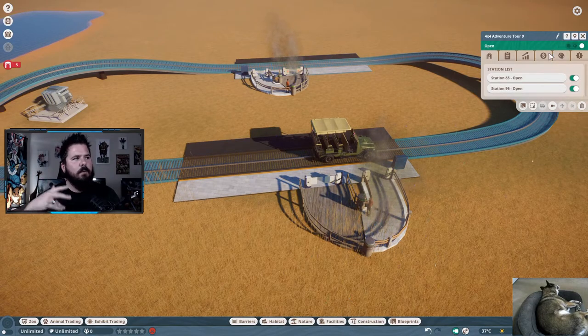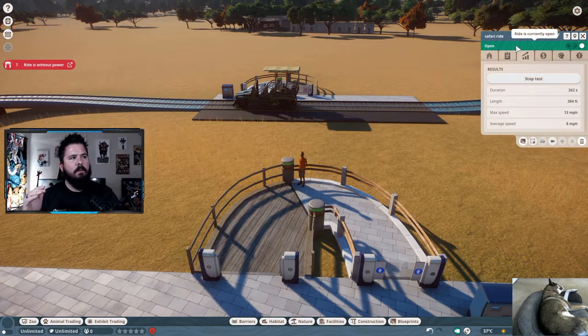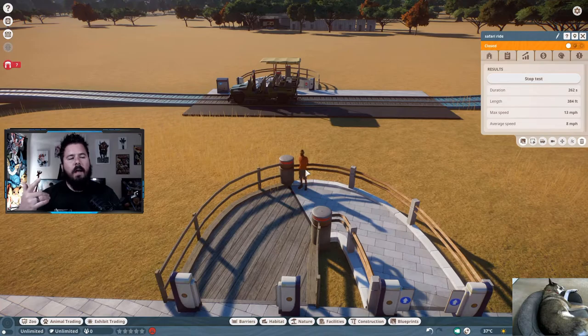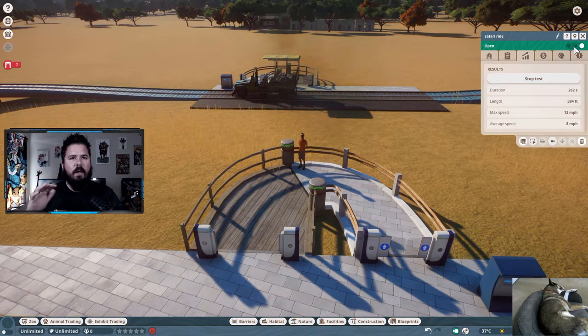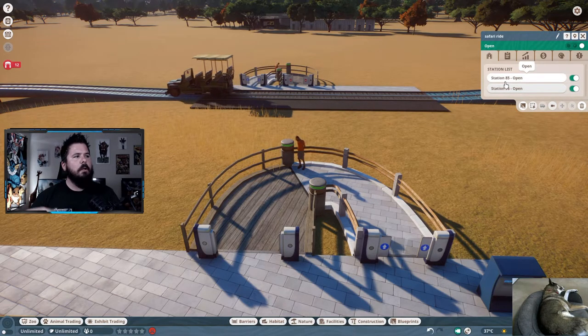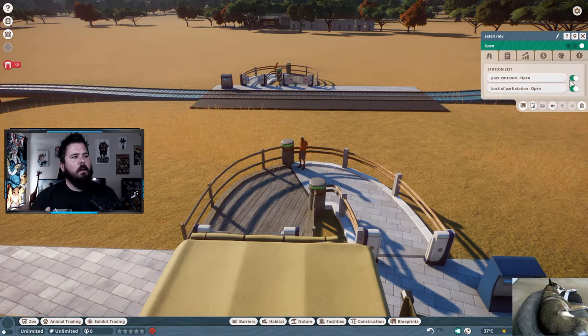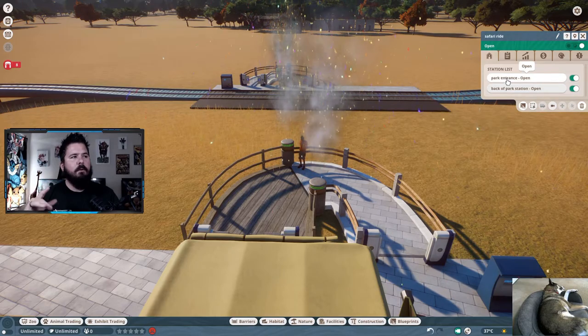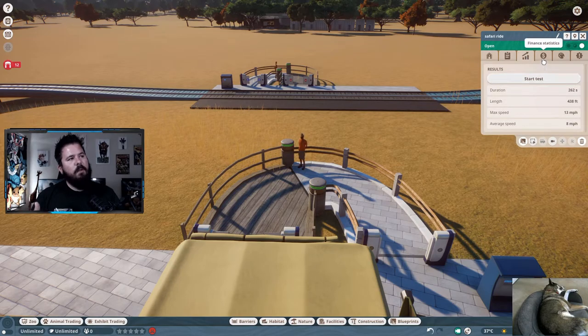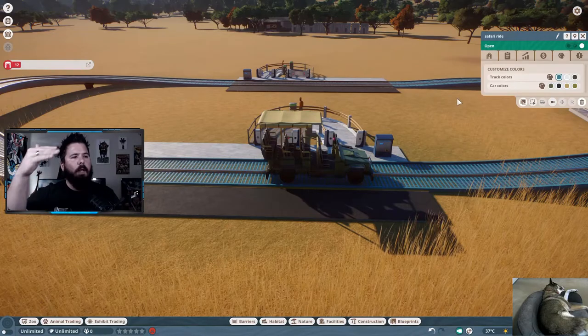Let's go over the ride menus. At the top you have the name of your ride, which you can click to change. Below that is the ride status: Open, Testing, or Closed — the color of the entrance lights changes with each status. If it's not letting you open the ride, run a test run first after making edits. Below the status you have tabs including Stations, which lists your stations and whether they're open or closed. You can click each station to rename them, which is super helpful for identifying which station you're working on.